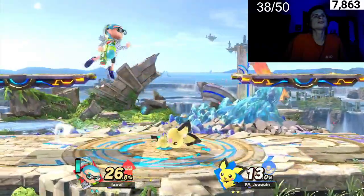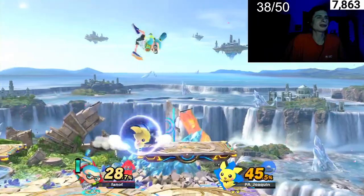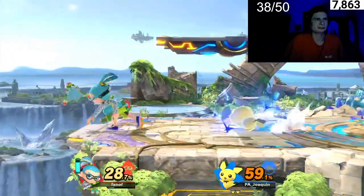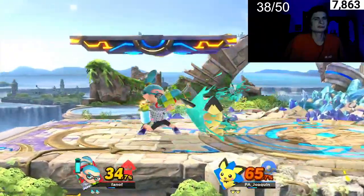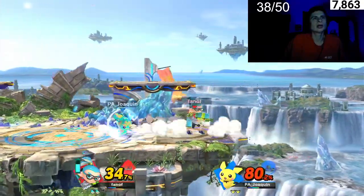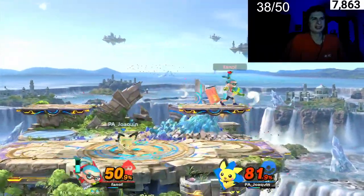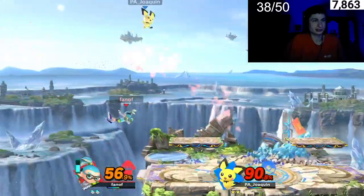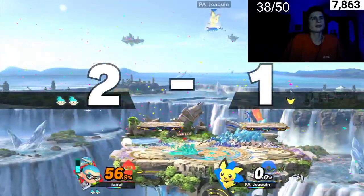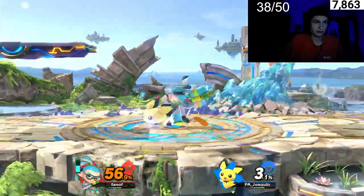It's 12 million GSP, and I did not know how to refill Inkling's ink. The way Inkling works is that she has, like, a paint thing. The more paint you cover the opponent with, the more damage you can do, I think.